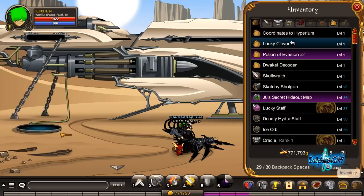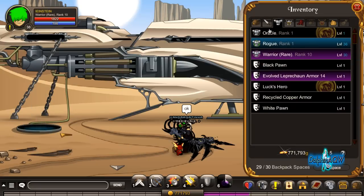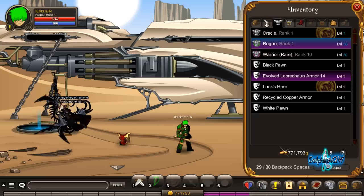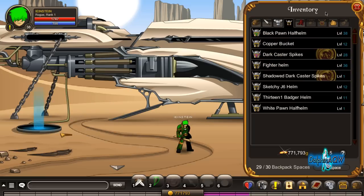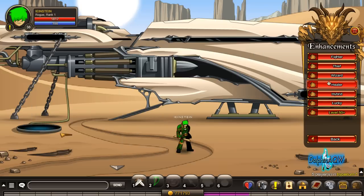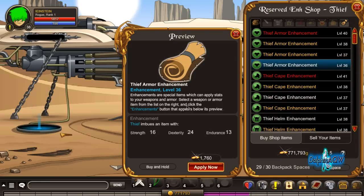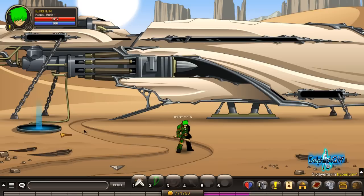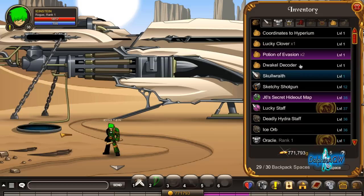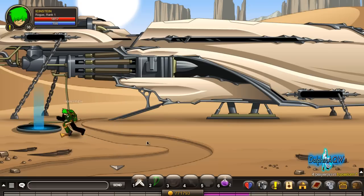It would be much better to use the Thief class because it dodges most attacks. Use the thief enhancements — click on Shops, Enhancements, and Thief. Enhance them as shown, as it gives you some dodge. Then equip and re-equip so the cooldown resets.